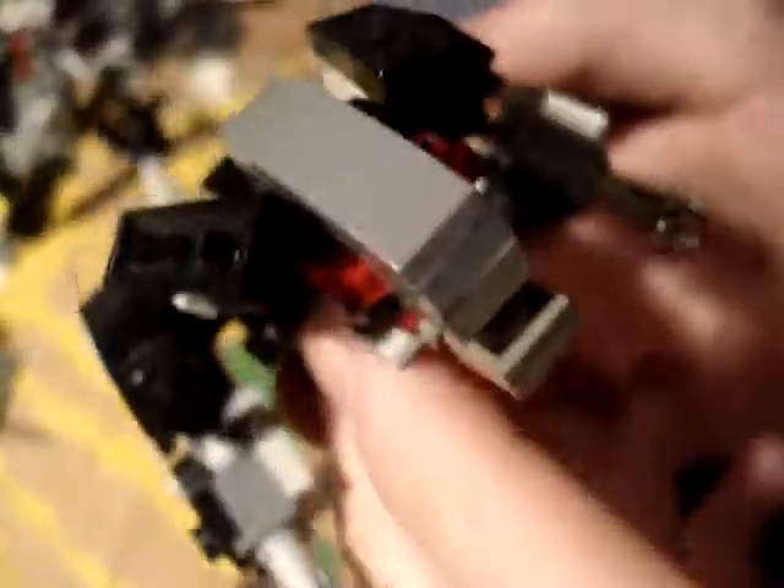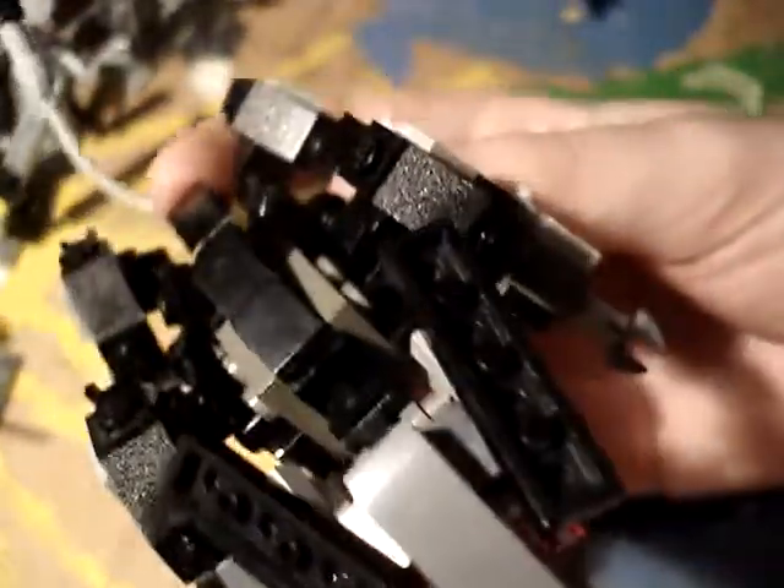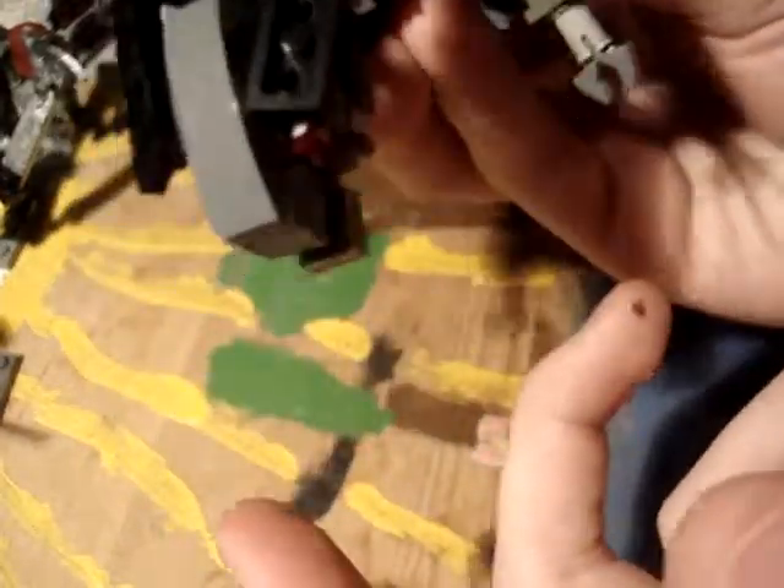I'm gonna get started with the head first. This piece was black before but I found a grey one, so now he's got — because in the game he's pretty much grey all the way through the middle, and on the side he has these black visors slash ears. He's still got his red eyes. I'm really happy how the neck turned out this time — I can show you an instruction on it because I like the mechanic on that.